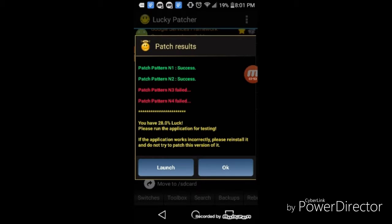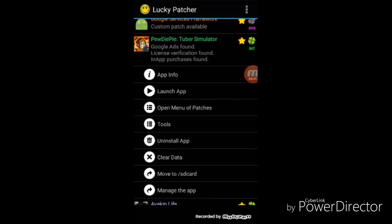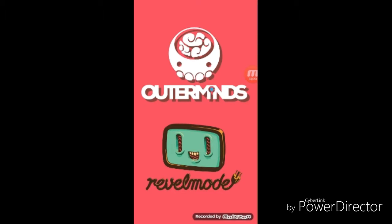Okay guys, it is done. Now, this is really important because if it all fails, then I guess it failed hacking. Since you have 28% luck — please run the application for testing. If the application works incorrectly, please reinstall it and do not try to patch this version of it. I have no idea what that means, so we're going to continue. Click launch, and now it is going to launch PewDiePie Tuber Simulator.